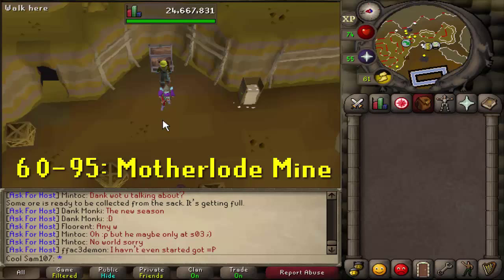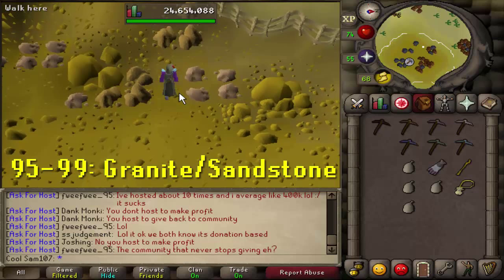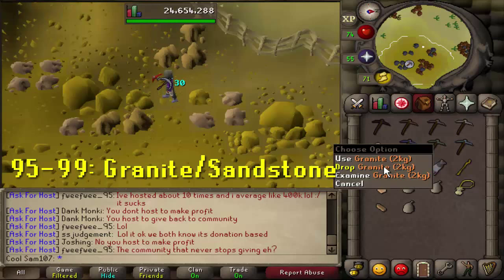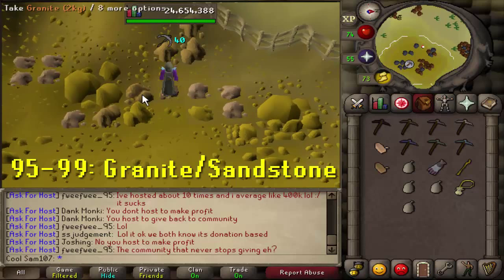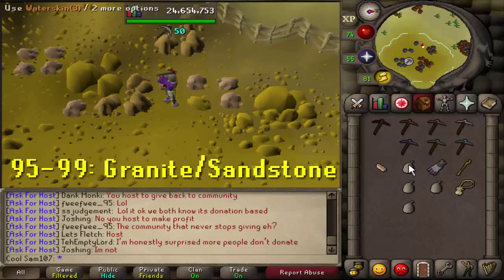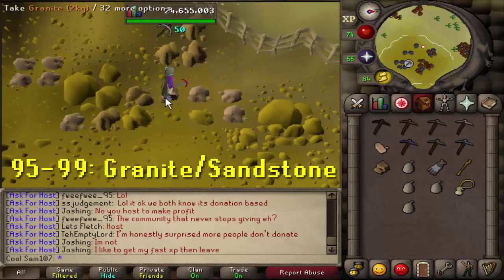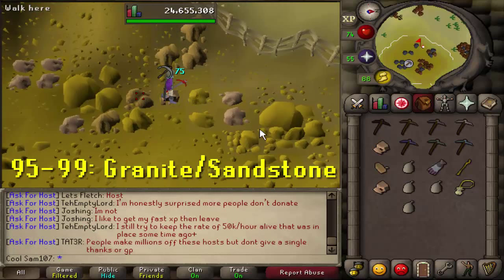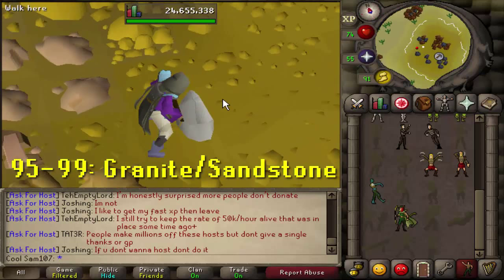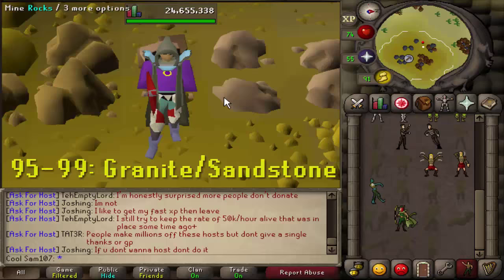Motherlode Mine gives excellent XP and very good money, especially at level 85. You can do it all the way to 99 if you prefer not to do granite. If you choose money and decent XP, stick with Motherlode. From level 95, granite and sandstone at the quarry gives the maximum XP rates of up to 60k per hour — mine granite, then the sandstone behind it, then the next pair, drop them all immediately, and repeat. Use mouse keys if you have them. I'd personally recommend mixing both methods — some granite and sandstone for speed, some Motherlode for money.